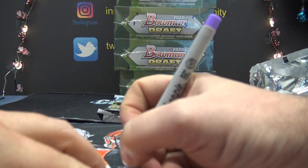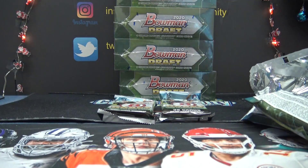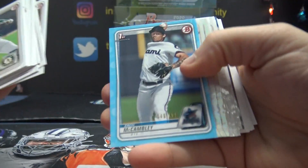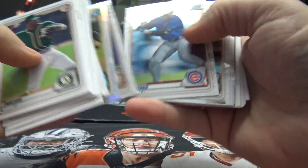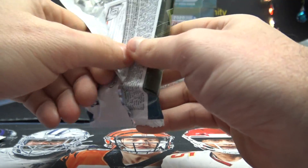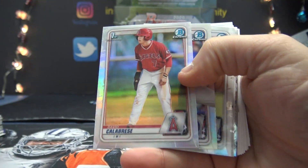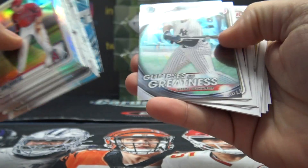Bottom row goes to Blake. Zach McCambly number two four-ninety-nine. That's right Tom V — apparently it helps the algorithm out, gets you to show up on other people's pages every now and again, read that somewhere. Alright Blake, just base and inserts in that one.